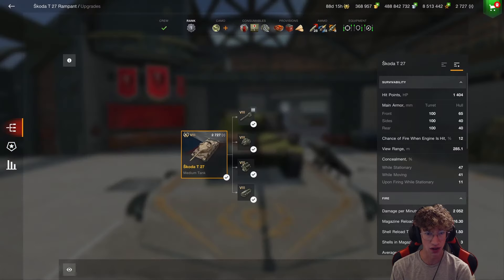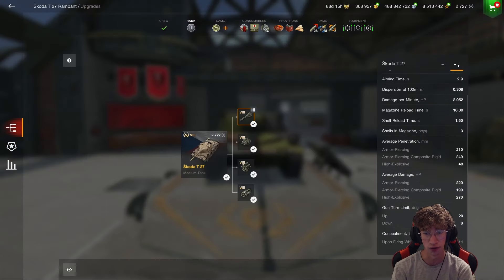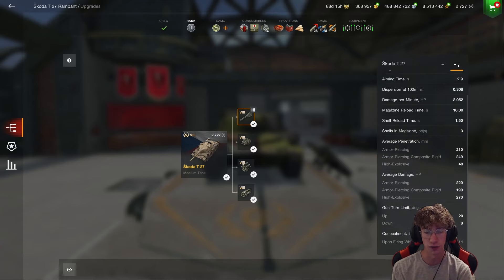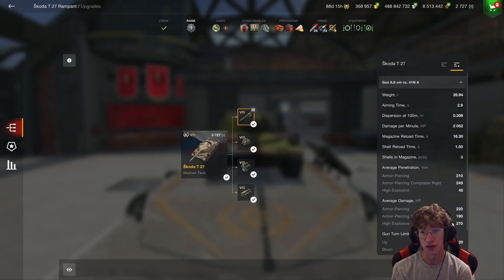Before I get into three live battles, let's quickly go over the tank's stats. Starting off with the gun, it deals 220 damage on its standard shells, 190 on the premium, and 270 on its HE. This tank does have a three-shell clip, so you're going to be dishing out a ton of damage, especially for a Tier 8 tank. You have 8 degrees of gun depression, meaning you are going to be quite flexible on a lot of different maps.